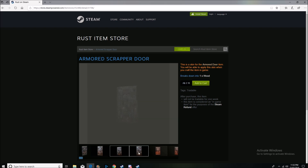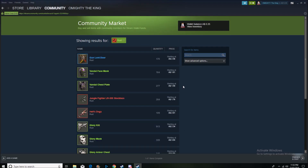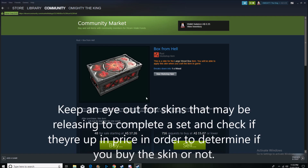This next skin is clearly pretty edgy. I don't personally invest in armored doors that often, but if they're edgy skins I do. For example, the Hellfire Portal — I bought it for around $1.99, maybe cheaper, and now it's going for $12.23. That's because it's an edgy skin with a demon on it. Anything demonic, people want to buy it. The Box from Hell is another good example. There was also an AK from Hell with the same pattern — it came out first and became really expensive. When the Box from Hell came out, I knew it would be expensive too. It's now starting at $17.26 and I'm pretty sure I bought it for around $1.50 — massive profit.